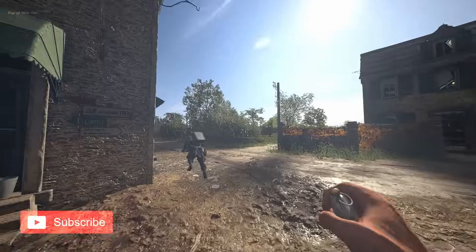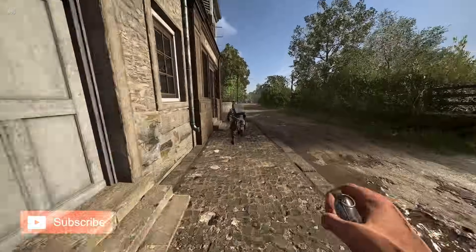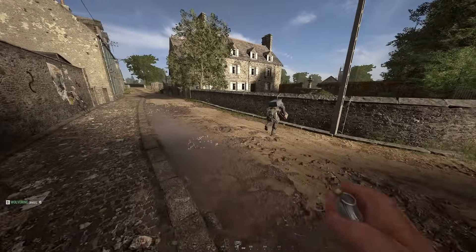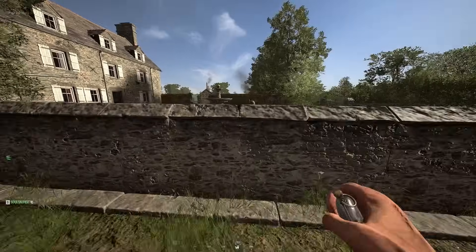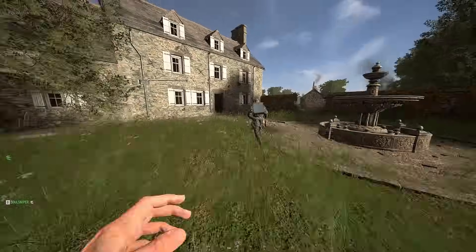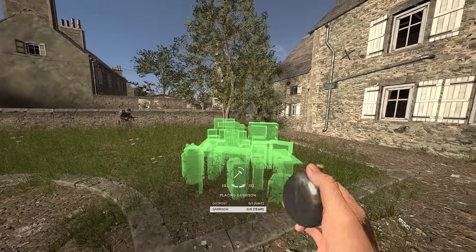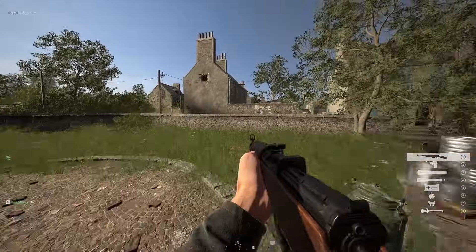Building a garrison in friendly territory is pretty simple, as they only cost 50 supplies, which happens to be the exact amount of supplies your support player carries. Ask them to drop their supplies wherever you want to place your garrison. Then just take out your watch and scroll to the garrison option and click and hold the left mouse button — or hold the aim and shoot buttons if you're on console — to build a garrison.